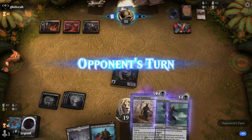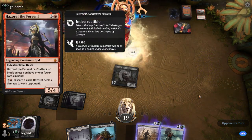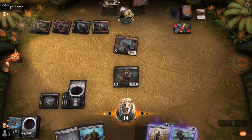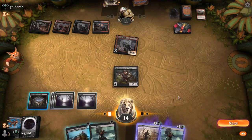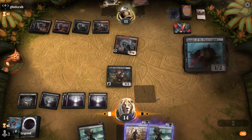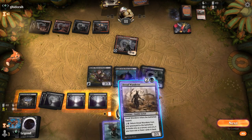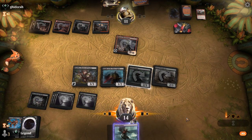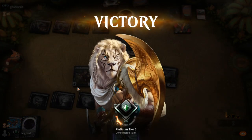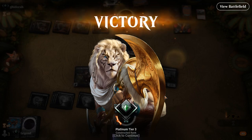The extra mana comes in handy for replaying one-drops. Opponent brings in Hazoret — quite scary, hits us for 5, but it's still going to die to Rankle. We play Knight, play Gutterbones, get back Dreadwander, and then sacrifice Dreadwander to Rankle. The opponent has seen enough — we make them sacrifice Hazoret and then discard, now that we're empty-handed. Our late game is taken care of between Hive, Rankle drawing cards, and all these one-drops coming back. Sweet, on to the next one.